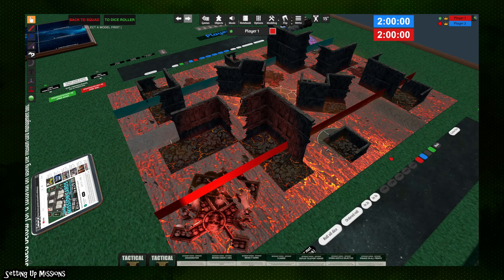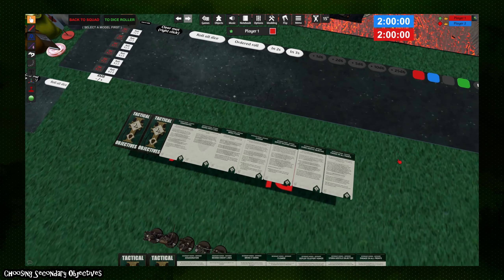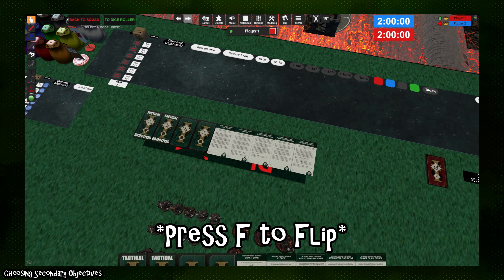In this case we drew Dawn of War, and looking at the board the objectives are spawned and we have indicators for our deployment zone. From there we move to locking in secondary objectives. You'll see a selection of secondary objectives spawned in each player's hand — used to lock in your secondaries on the scoreboard. You'll select two to use: either two tactical objective cards or two fixed secondaries if you prefer fixed objectives.